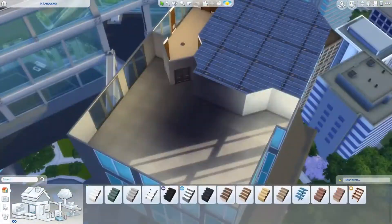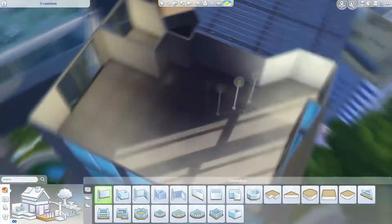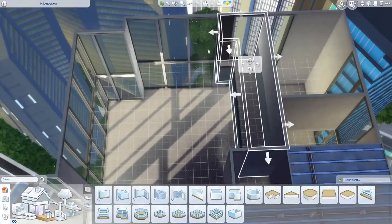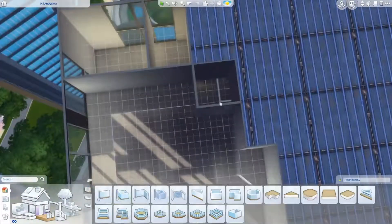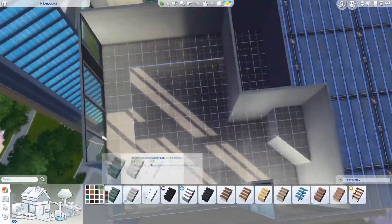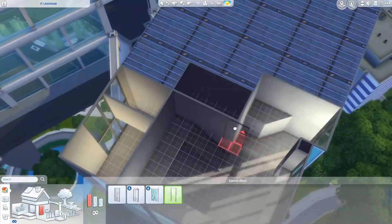If you're interested in this build, you can download it off the gallery. My Origin ID is PenappleYT. Unfortunately, because this is an apartment, it is super weird looking on the gallery. It's a two-story apartment, so that makes it even weirder. This upper section makes it a little bit difficult because it is a balcony sort of area, so that kind of makes it hard to deal with, but hopefully it'll be okay.